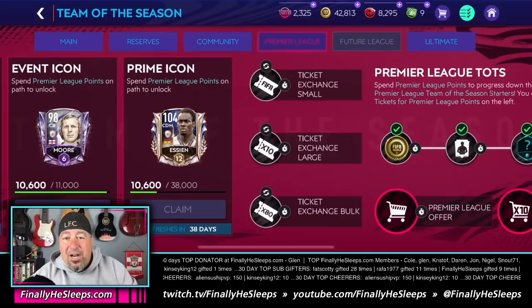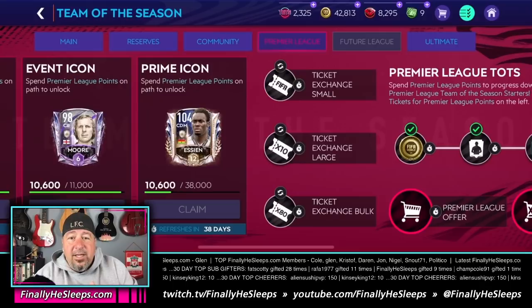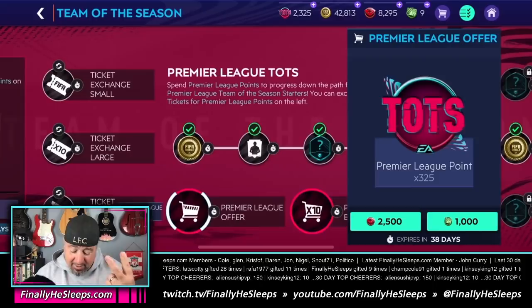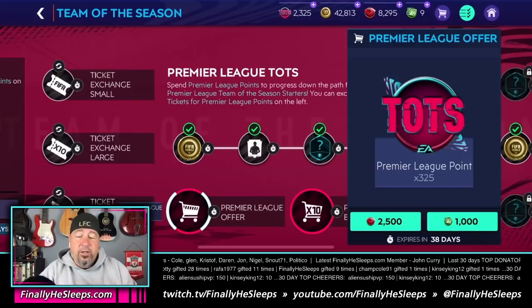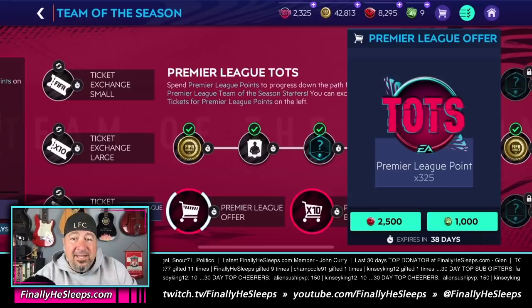That 408 energy includes the 62 you carried over plus all the coin packs you can claim that week. There is also a 1,250 gem pack in the store that gives you double value — it's 325 league points for 1,250 gems instead of the usual 2,500 gems. You're going to have to buy that pack; it is the only gems you need to spend for this entire method. It does give you those 325 EPL points and it does make sense for the plan.